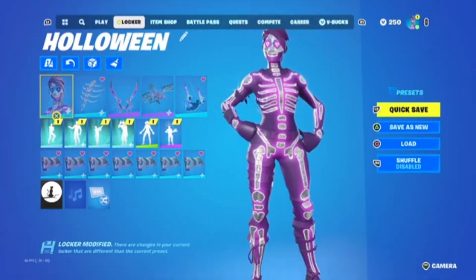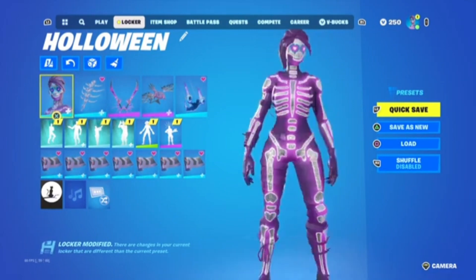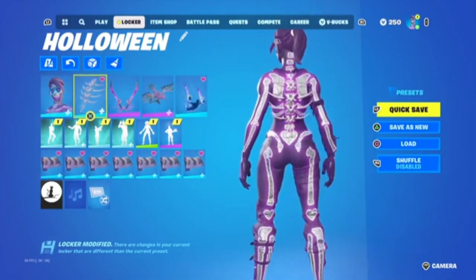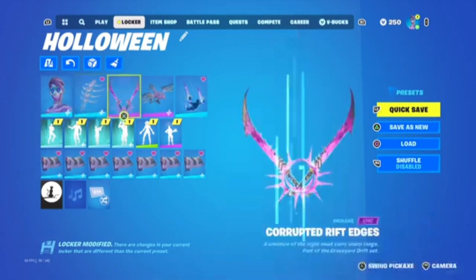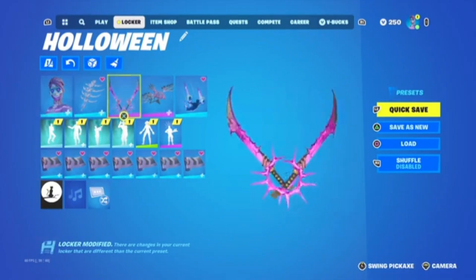We have Sparkle Skull — pretty sick skin, it was recently in the item shop, it was rare but it came back in a bundle. We have Chrome Cage on this style, it looks pretty cool with the skin. Then we have the Corrupted Rift Edges pickaxe, these look really cool in game.